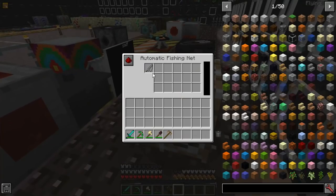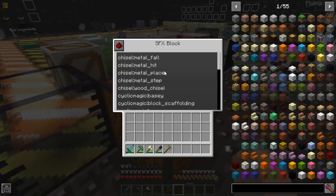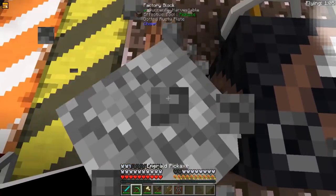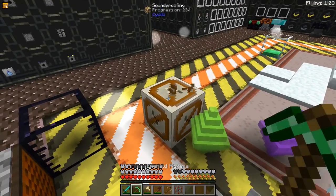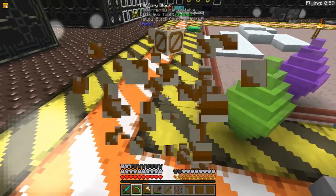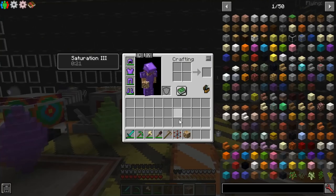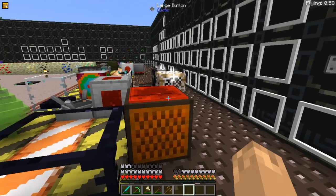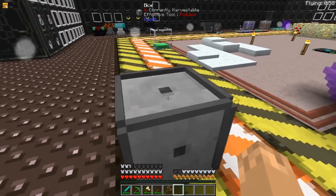The Automatic Fishing Net can be placed on water and will automatically fish using a fishing rod. The SFX Block will accept any sound from any mod in the pack — for instance, you can give it a redstone signal and it will play that chosen sound. The Dice Block, when placed, gives you a random number, and when right-clicked, it will randomize a number for you.